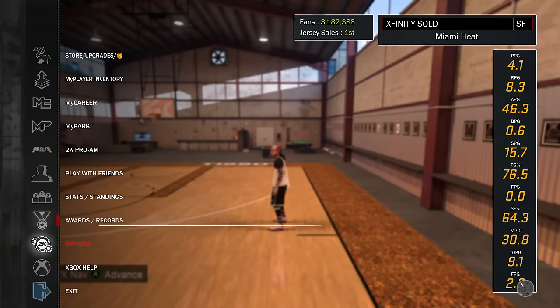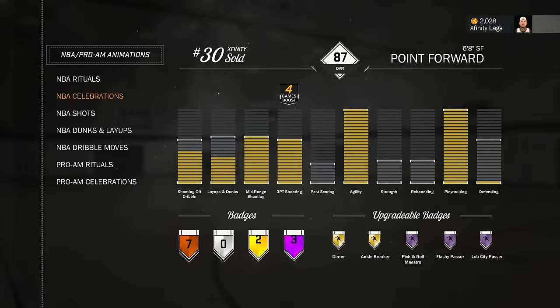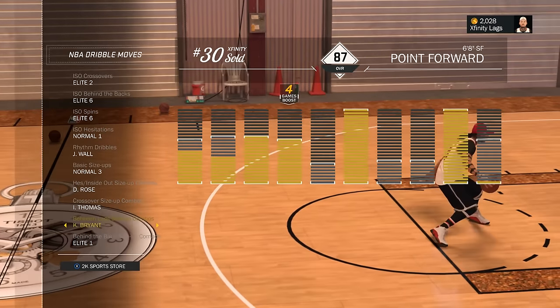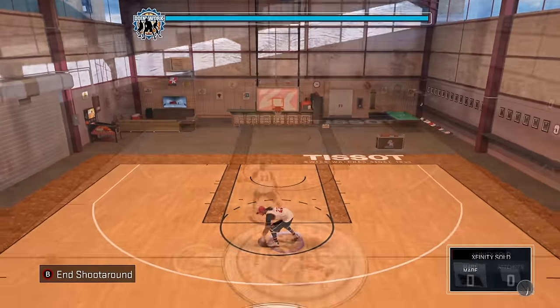First thing you want to do is make sure you have absolute on both of your controller settings, as you just seen me do. You want to make sure that you have these signature styles — well, not these, but only the Kobe Bryant through-the-legs. You can copy the rest if you want, so this is kind of a signature styles video as well. So let's just get into the video right now.